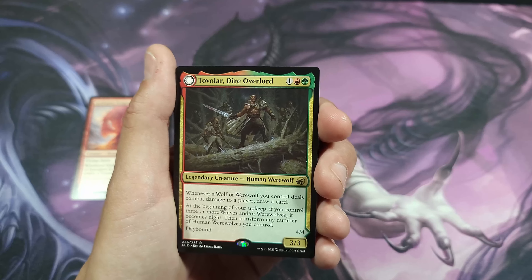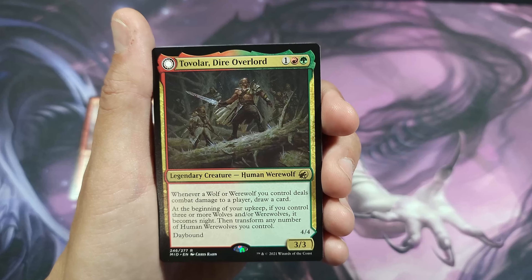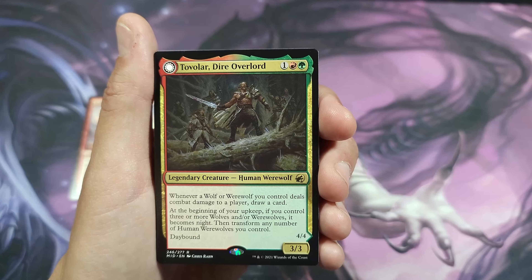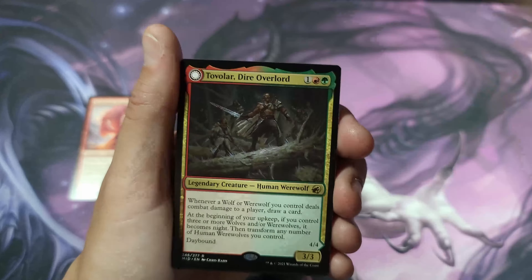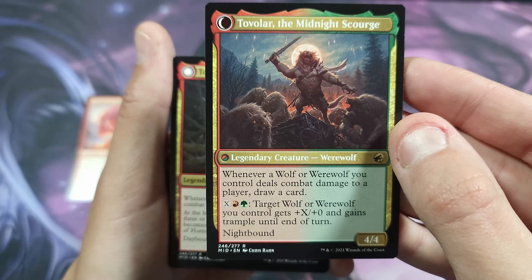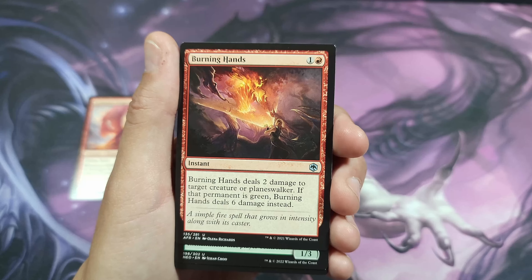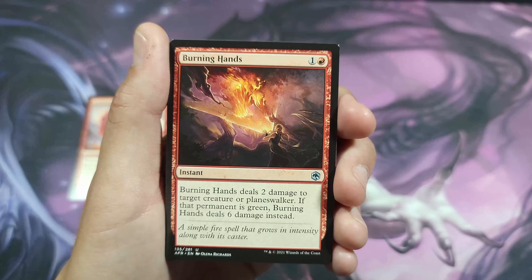In competitive play it's best of three matches, so you play with your normal deck on the first match, figure out what they have and what you can counter, then you switch cards in accordingly. Say for instance you didn't have enough card draw but had plenty of mana — you could tap in Tovalar. Keep some of the wolves: every time it deals combat damage to a player, draw a card. If you control three or more wolves and werewolves, it becomes a knight and transforms into Tovalar the Midnight Scourge — a target werewolf gains trample and night-bound. Definitely a fun mechanic.